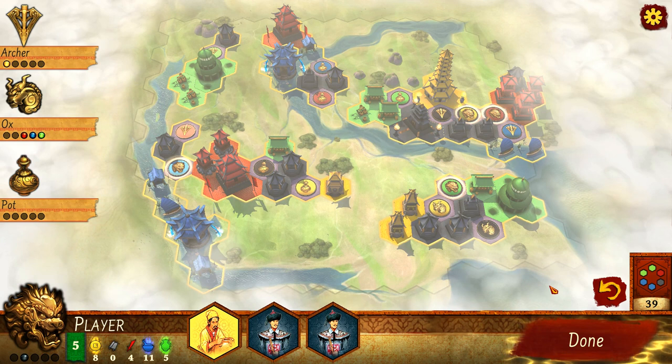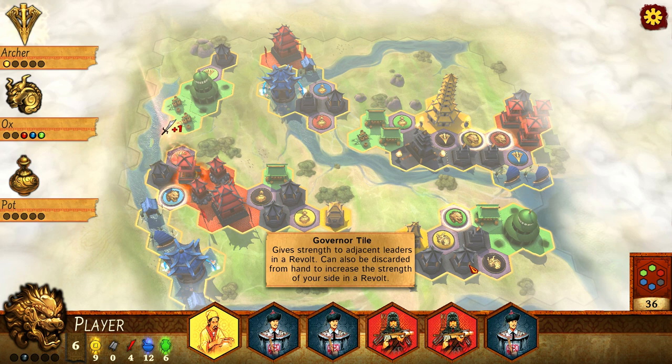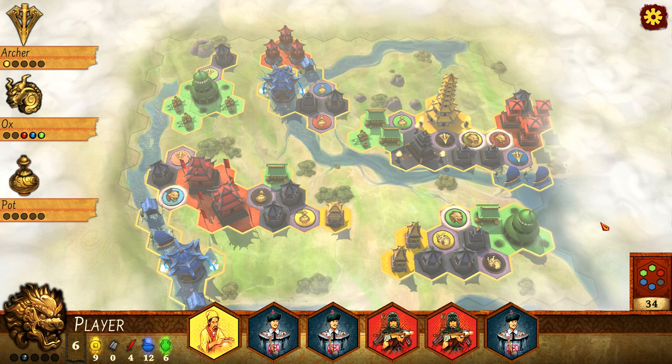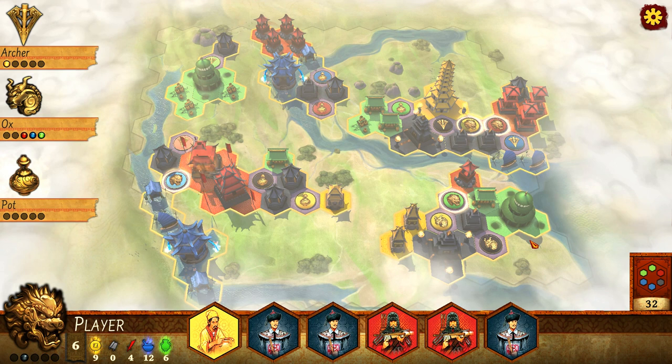There are 40 tiles left, so there's still some time in the game. I really like what I've picked up here — I've got some governors, which are great. That's going to be defense and offense for revolts. Also the red army tile, so I can steal back my red pagoda as well. I'm thinking not only about attack and defense, but I also need to get those governor tiles. I need to get my governor leader — my black leader — down somewhere and start playing adjacent tiles to get some points that way.